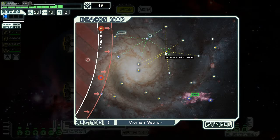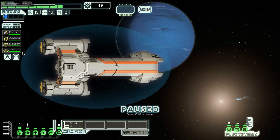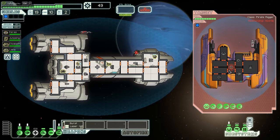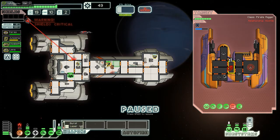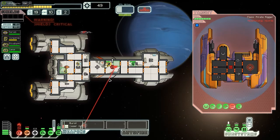49 scrap — it's conceivable we can heal up here, and it's possible I go to Distress Beacons and get some. First off, I almost accidentally surrendered to slavers — that wouldn't be good. The missile in the shield room is also a concern, so let's take out the weapon system first. I'll get one shot off. That Beam Drone can be really scary.